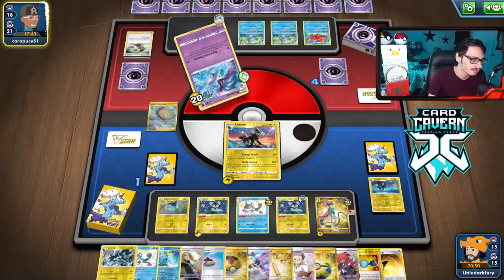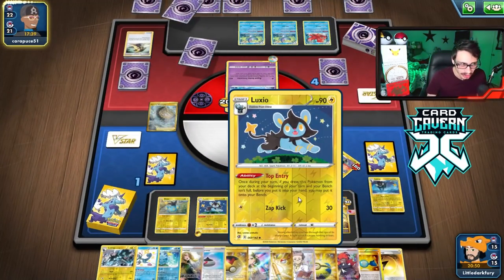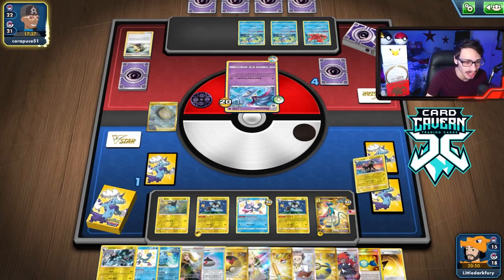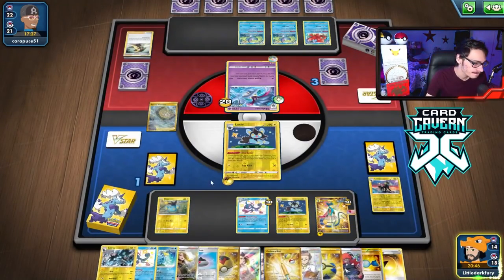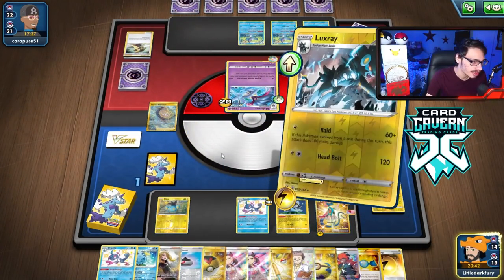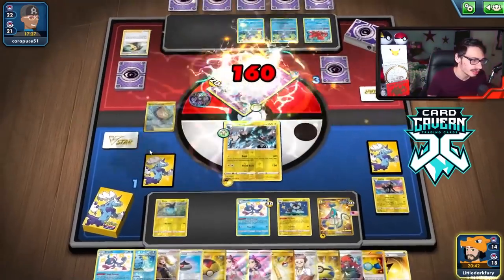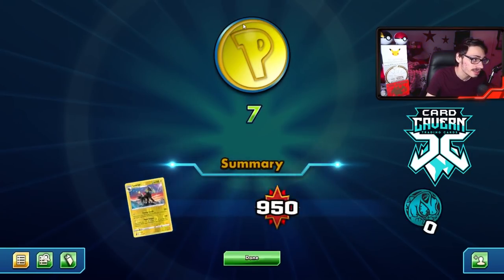And there we go, that's game — beating Malamar. Probably a favored matchup as long as you don't draw like a potato. Triple Luxray throw — we used all three Luxrays in this game. Feels pretty cool.